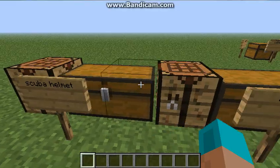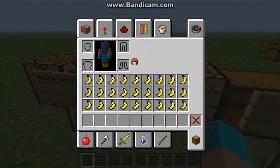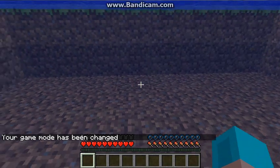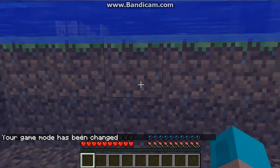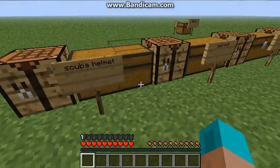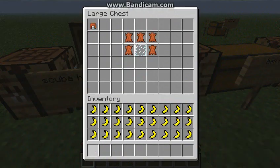The first thing I'm going to show you is the Scuba Helmet. This is the crafting recipe right here. When you put it on, if you don't already know what a scuba helmet does, it will make you breathe underwater infinitely. As you can see, my bubbles are not going down at all. This will also give you half a point of armor, so you can have a secret entrance through water to your house that no one else can get into.